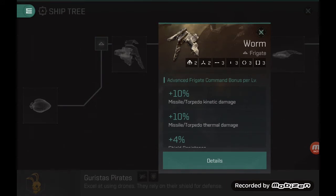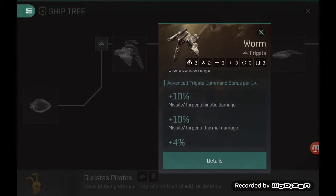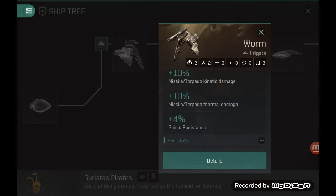The advanced frigate skill will give you a little boost in terms of missile or torpedo kinetic damage. What's really nice here is that it doesn't specify the size of missile you can use to get the bonus, compared to the drone bonus which is specifically linked to small drones. So basically you can fit any size of missiles the rig can support and benefit from that damage boost. You also get an additional 4% shield resistance per level — so 20% if fully skilled — meaning you can get a fairly high natural resistance for your ship.